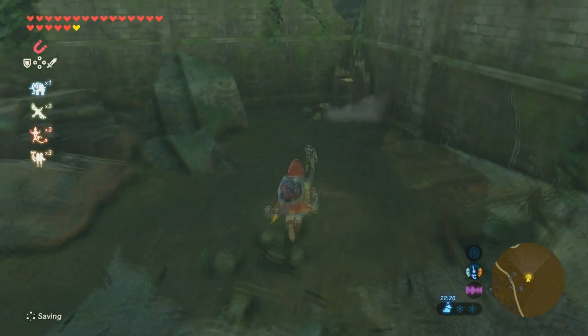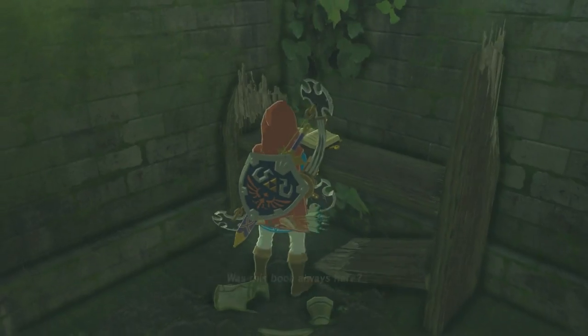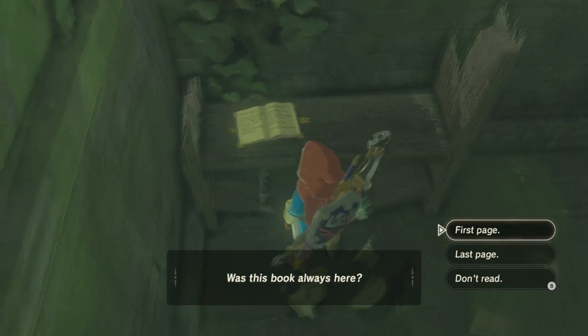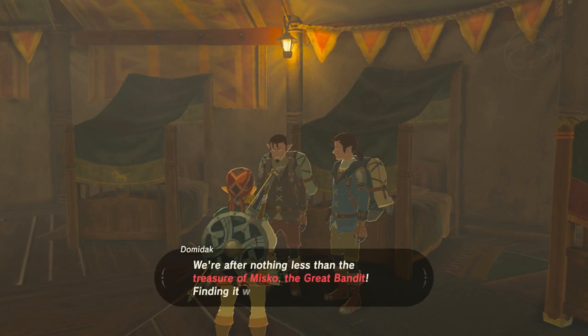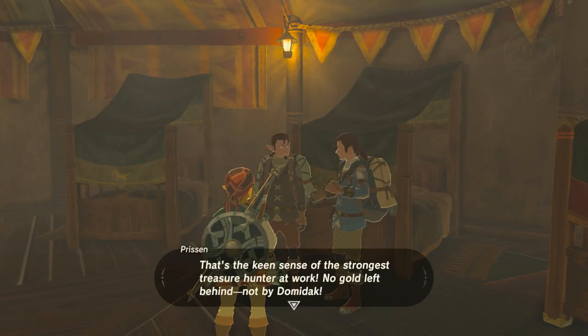So the first DLC pack for Breath of the Wild is out. I'm still yet to try my luck at hard mode, but I've spent some time going around and collecting the new equipment, most of which is found by following instructions in Misko's journal, found in the Outpost Ruins. Misko, the great bandit whose treasure we could steal in one of the game's sidequests, which is a cool little touch.